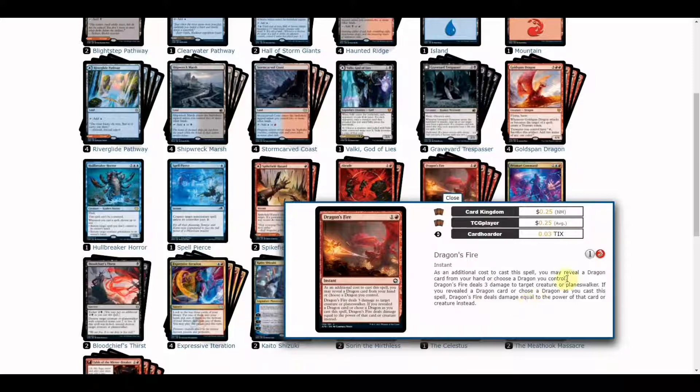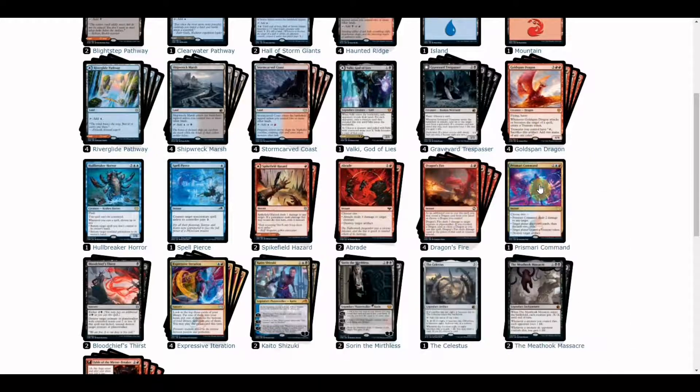Dragon's Fire is a strong inclusion since we're running four copies of Goldspan Dragon. By choosing a dragon you control or revealing a dragon card from your hand, you get the bonus of dealing damage equal to its power. This basically means it will deal four damage just by revealing or having Goldspan Dragon already in play.